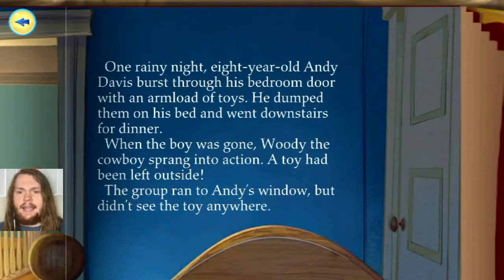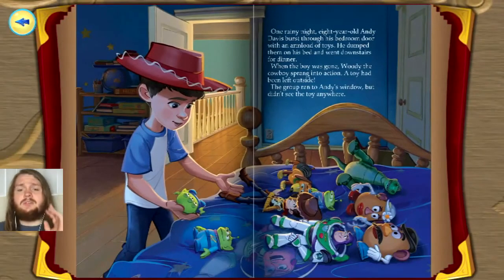One rainy night, 8-year-old Andy Davis burst through his bedroom door with an armload of toys. He dumped them on his bed and went downstairs for dinner. When the boy was gone, Woody the Cowboy sprang into action. A toy had been left outside. The group ran to Andy's window but didn't see the toy anywhere. Oh no — I hope they find the missing toy.